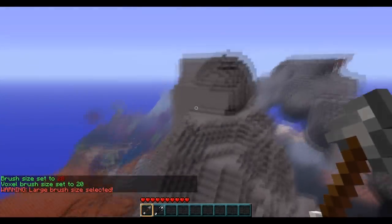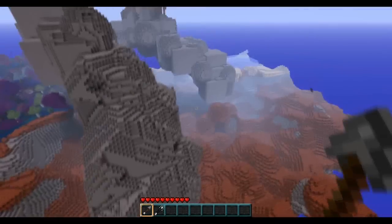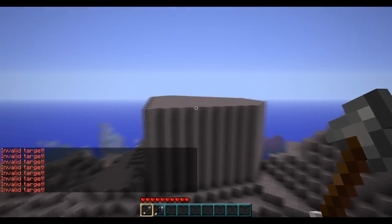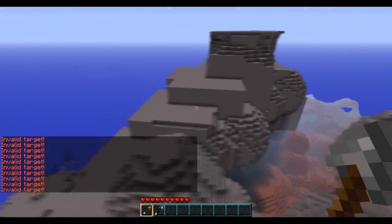The melt brush is used to, as it would suggest, melt away the jagged edges created by the large voxels. The arch will start taking shape as I go through with this.